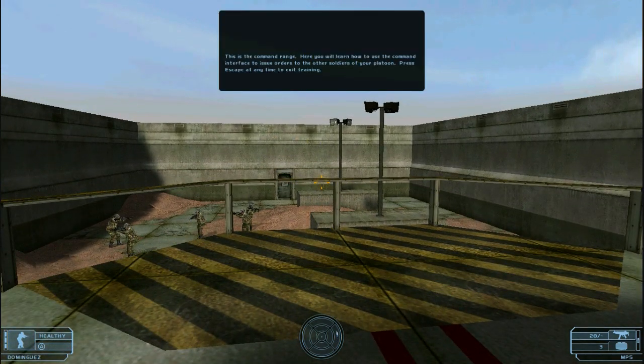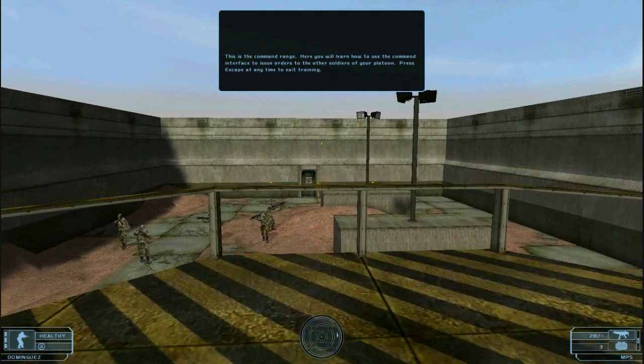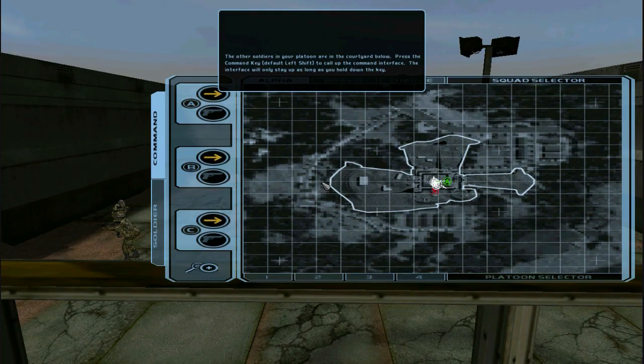This is the command range. Here you will learn how to use the command interface to issue orders to the other soldiers of your platoon. The other soldiers in your platoon are in the courtyard below. Press the command key to call up the command interface — it will only stay up as long as you hold down the key.